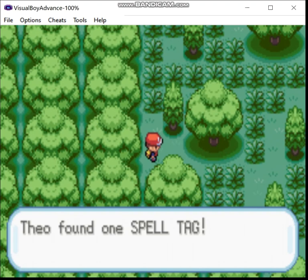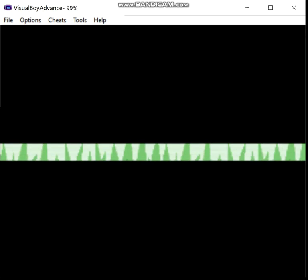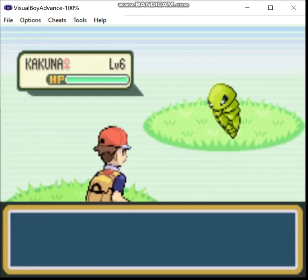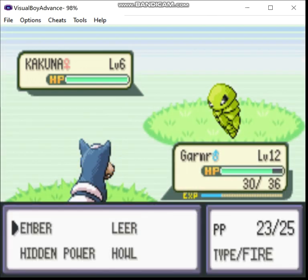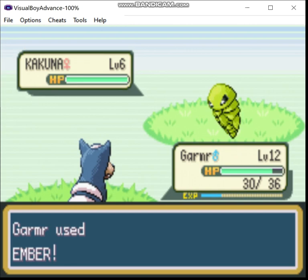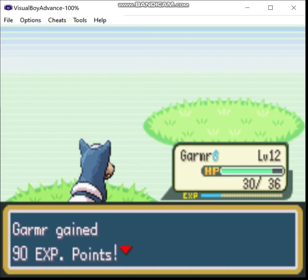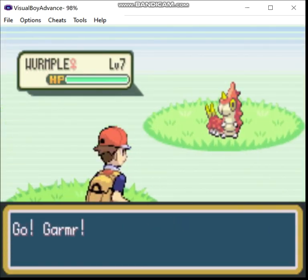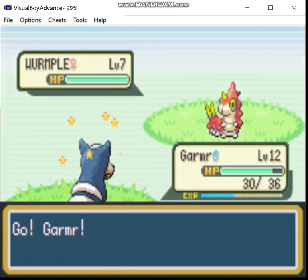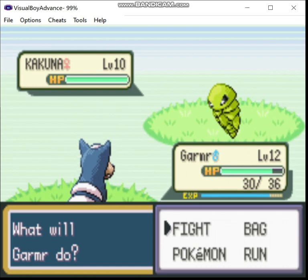Over here we got a Spell Tag — this boosts the power of your Ghost-type attacks. We got a shiny! It's Kakuna. Nope. Remember, the shiny encounter rates in this hack are greatly increased. I guarantee you, that is not the last shiny Kakuna we're gonna find — it might not even be the last one while I'm recording this episode. Told ya — not the last one we'll find.